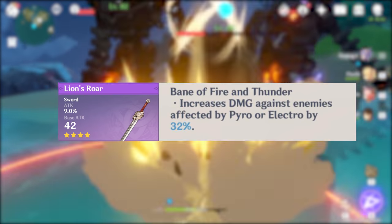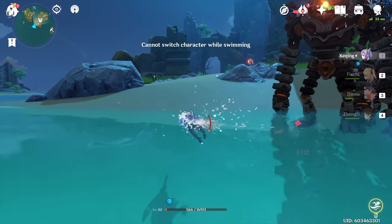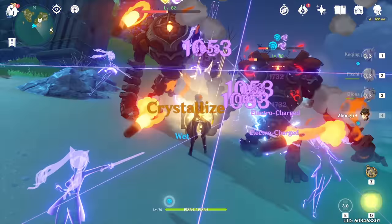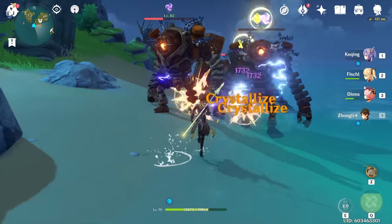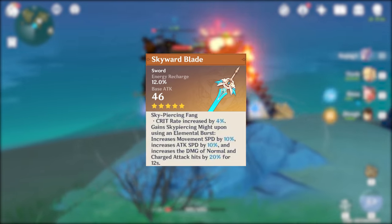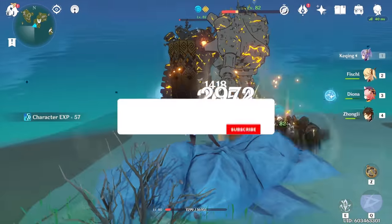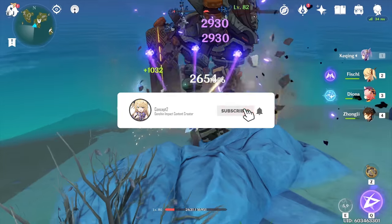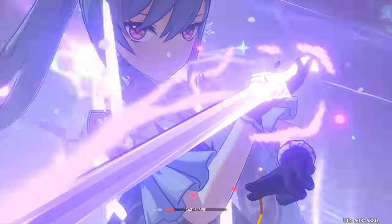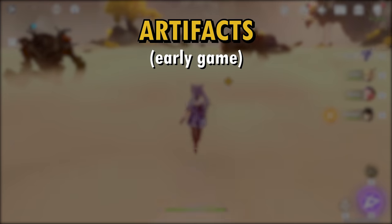Lion's Roar is still pretty decent but not better than some of the options above. If you do play this weapon with your physical build, make sure to use the first half of your E to proc Electro first before going into your charge attack sequence. Skyward Blade is last because the secondary stat provides no value for the physical build. For early game artifacts, it doesn't really matter what sets you have equipped — in fact, it's more important to equip artifacts with good stats than to force complete a two-piece set.